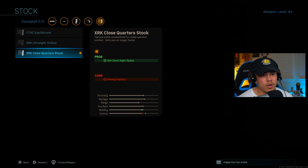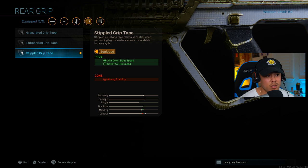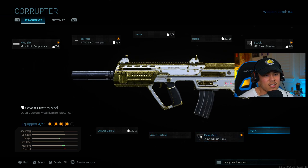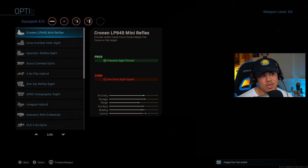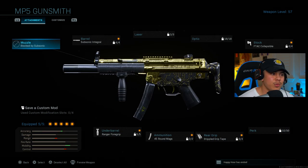Moving on to the stock, I've got the close quarters stock, which increases aim down sight speed. For the rear grip, stippled grip tape, and for ammunition I'm rocking the 50 round magazine — again, same reasoning as the Growl; having that insurance in long range gunfights is beneficial. If I'm not running 50 round mags, I'd take that slot and put on a perk like Sleight of Hand, or even an optic for better aiming precision. Moving on to the MP5, another top tier weapon.